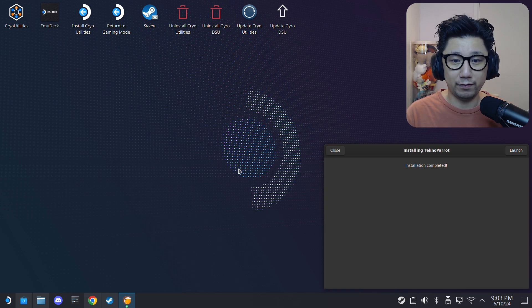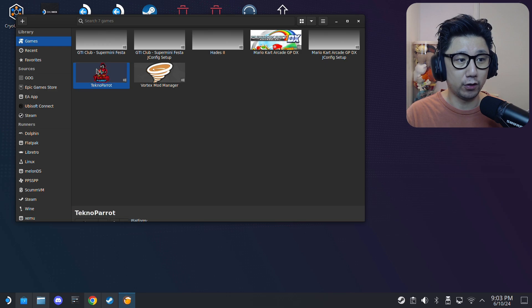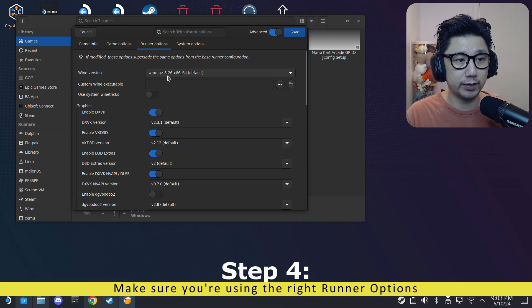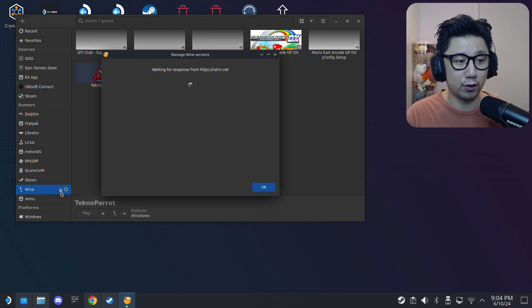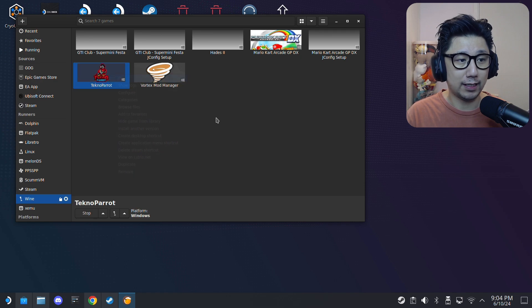Installation is complete. You don't need to launch it — just click Close. You've got your emulator right here: TechnoParrot. If you look at the runner options, we're using Wine GE 826 x86_64. Other versions likely work too, but if they don't, go to the Wine tab on the left side of Lutris, click Manage Versions, and download and install the version you need. Once ready, right-click TechnoParrot and click Play.